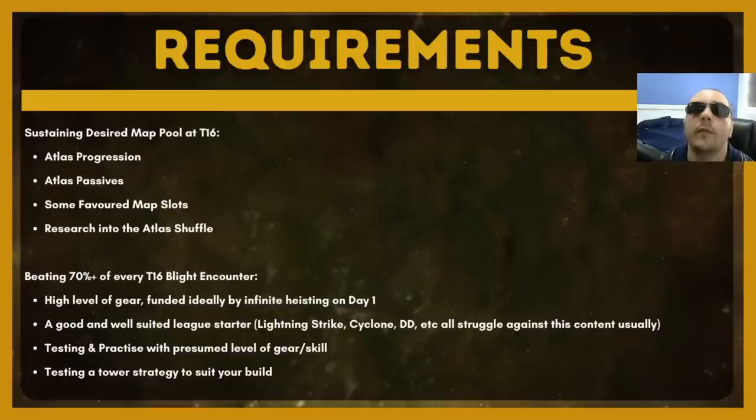There are two main requirements for pulling this strategy off. The first is being able to sustain your desired map pool. This past patch, that was Toxic Sewers and Wastepool because they were adjacent to each other — there are various bonuses associated with adjacent map drops. With the upcoming Atlas Shuffle, we may not get two maps adjacent to each other that are good for blight, so you're going to have to research and find a map adjacent to another good map. You'll also need to unlock enough favorited map slots and get enough atlas progression to increase your map drops to sustain the pool you've chosen.